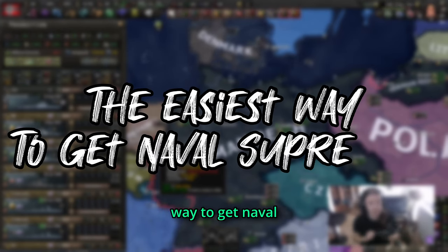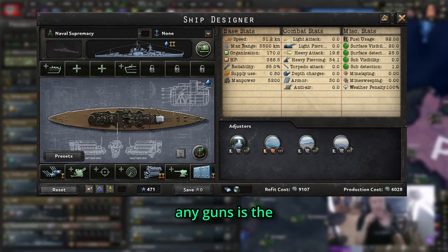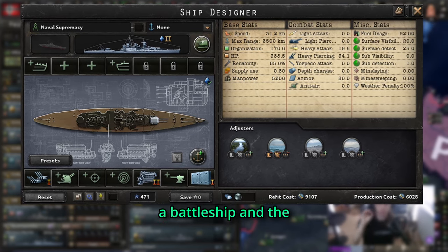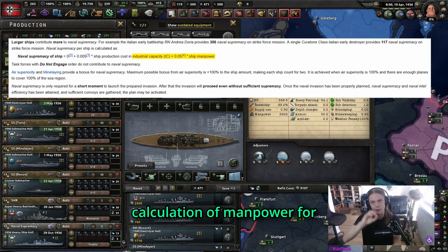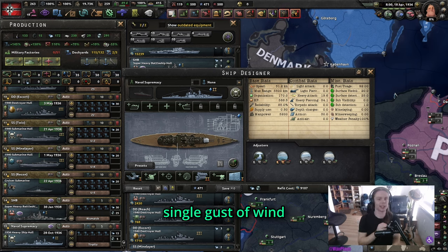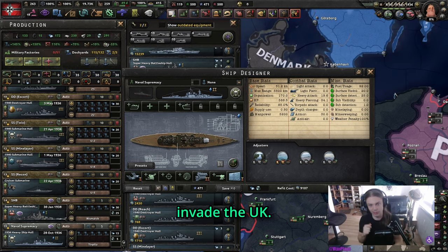We're going to start off with the easiest way to get naval supremacy. This is with a stripped battleship. Currently, a battleship without any guns is the easiest way to get naval supremacy due to the manpower you can put out on a battleship and the calculation of manpower for naval supremacy. This thing is absolutely trash and a single gust of wind can kill it, but that doesn't really matter if you don't care about Navy and simply want to invade the UK.